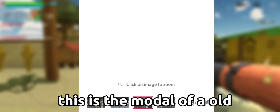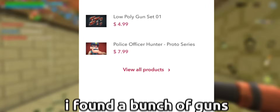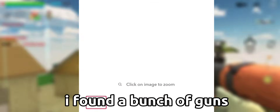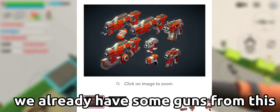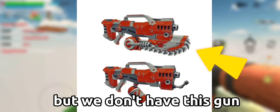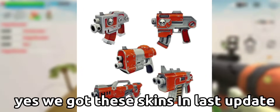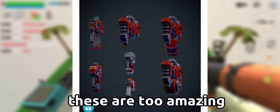This is the model of an old horror village, maybe. I found a bunch of guns — we already have some guns from this, but we don't have this gun. Yes, we got these skins in the last update. Oh, we need all these guns — these are too amazing.